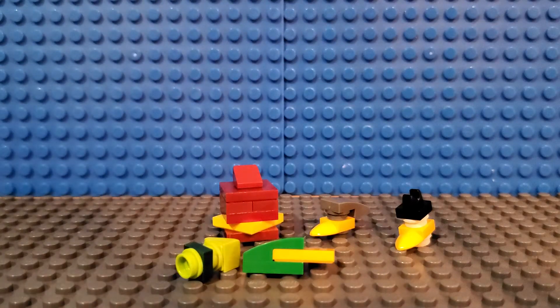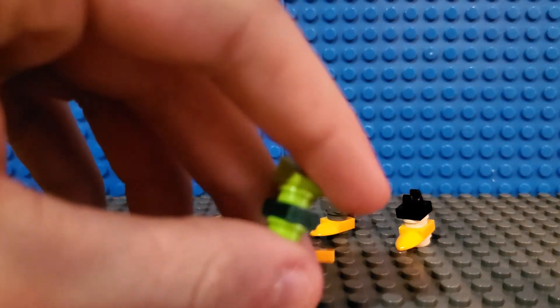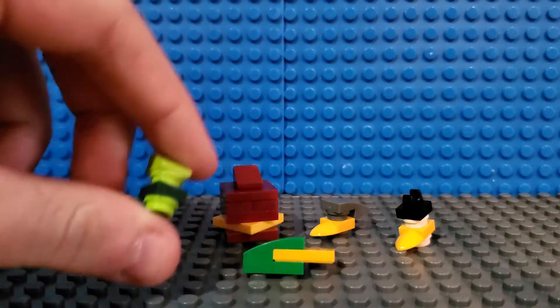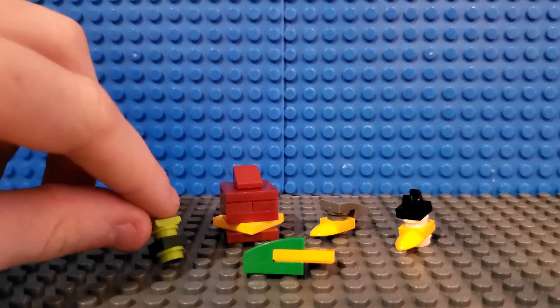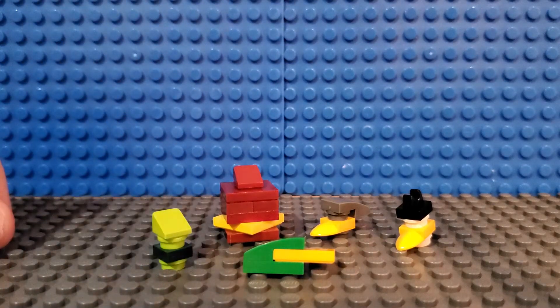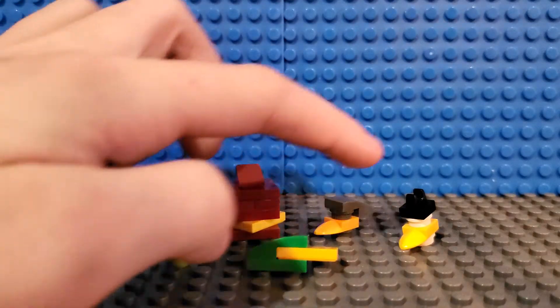It doesn't really look like him because of the shading. Let's bring him closer — there we go, much better. For some reason when he's over there he just doesn't look like that on camera. That ain't right. We also got Terrence, Hal, Silver, and Matilda.